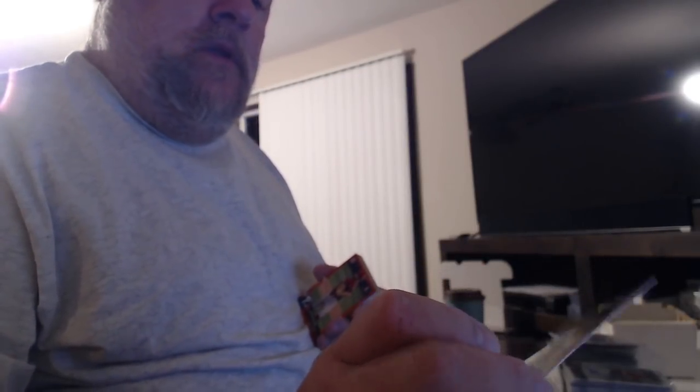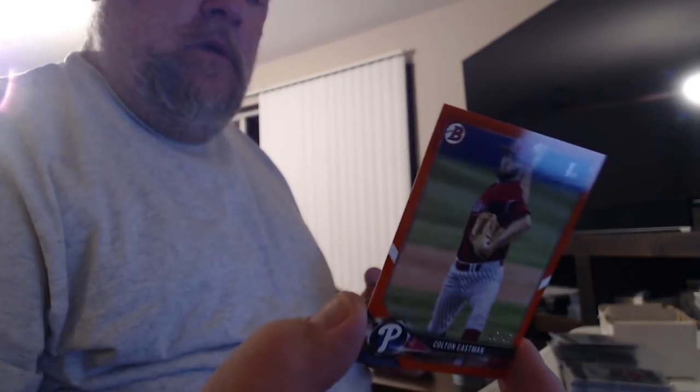These are the autos and the non-autos — the golds are better, we'll do those first. Adam Wolfe orange refractor, Colton Eastman orange paper, Joe Jake's red refractor to 5, Matt Sauer gold paper.